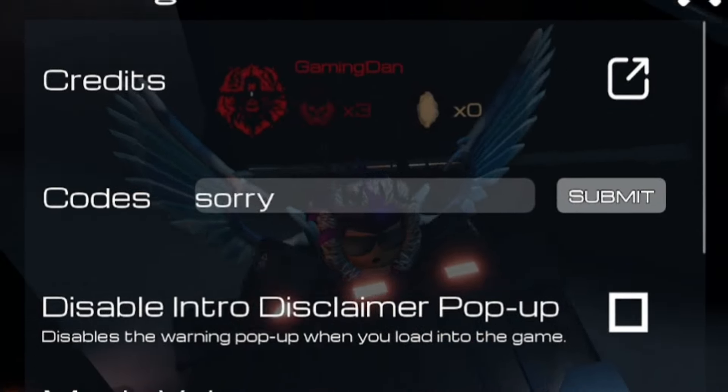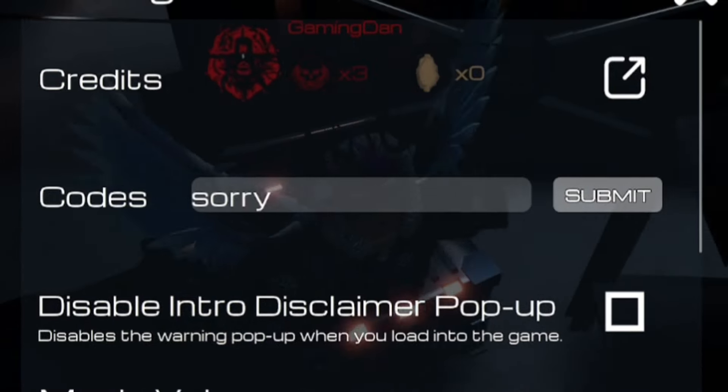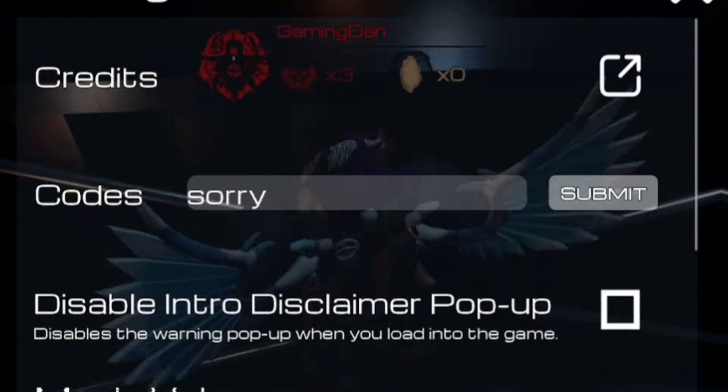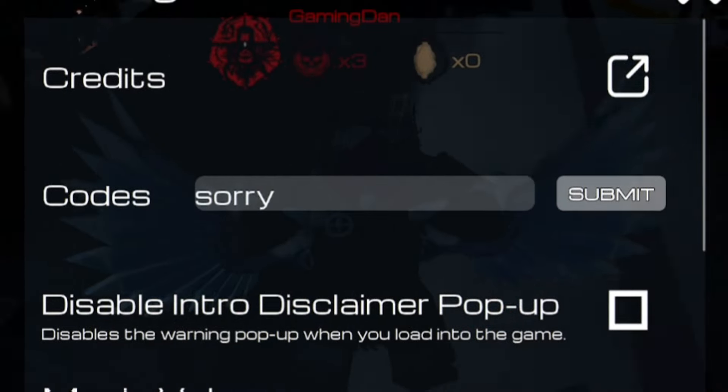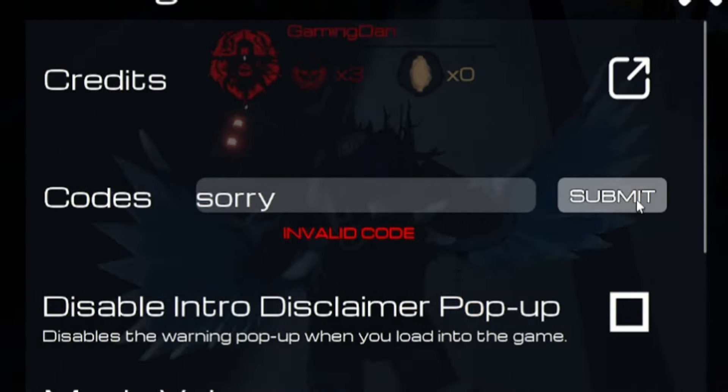The next code is 'sorry' — S-O-R-R-Y, all lowercase. Don't forget the lowercase or it won't work. Redeem 'sorry' and that will give you more rewards, which is pretty cool.